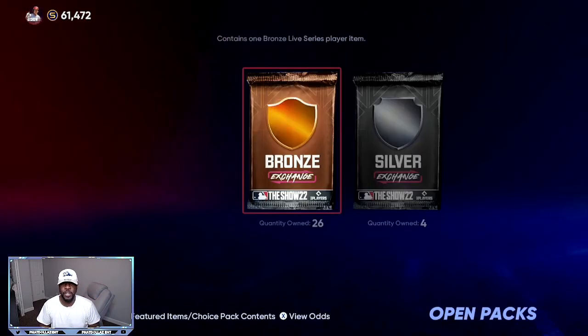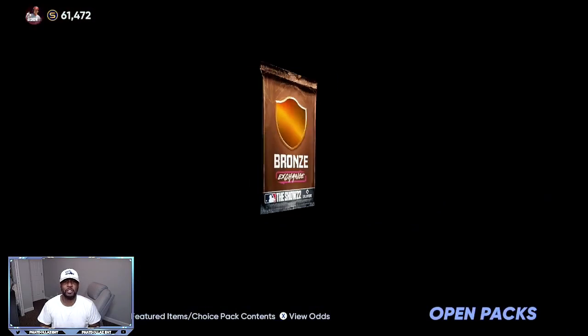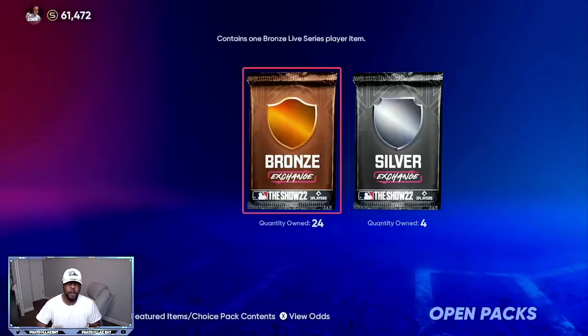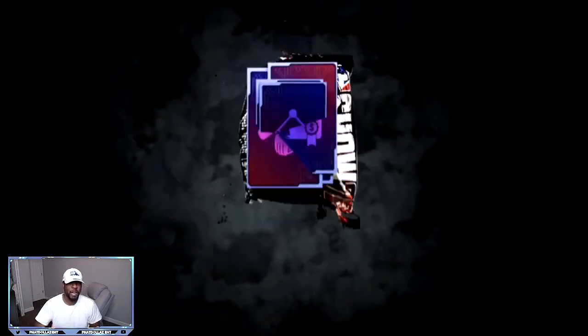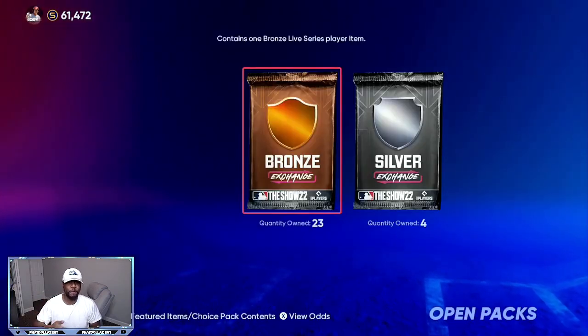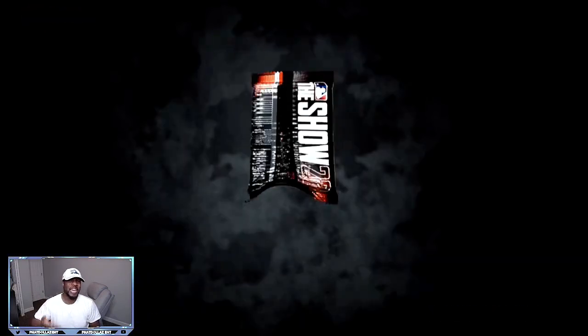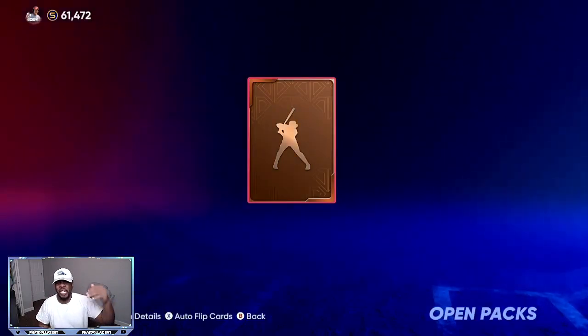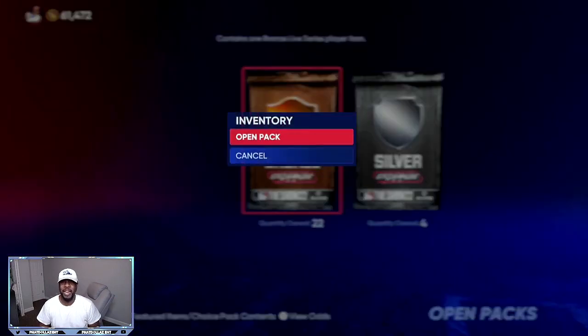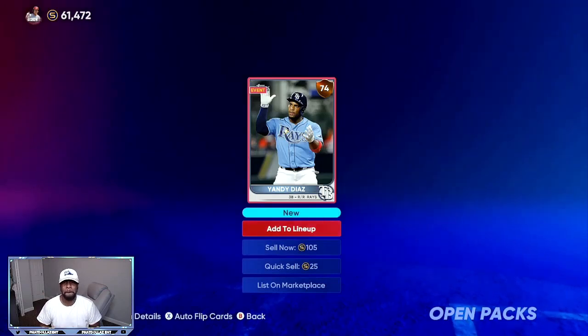You rip all the packs open, and when you get lucky, sell them right away because you never know when the price will dip. We're looking for about four good cards out of the bronzes to make around 5,000 stubs. Out of the silvers I had about 35 packs and probably made between 19,000 and 23,000 stubs — I was hitting a lot of cards going for 900 stubs or more.